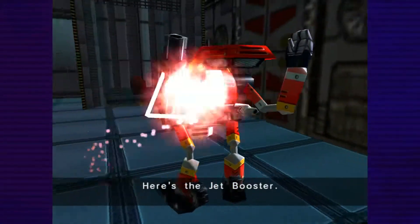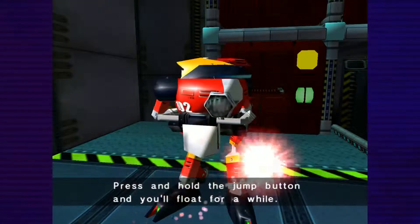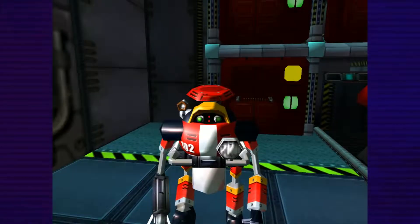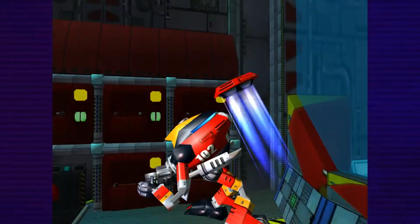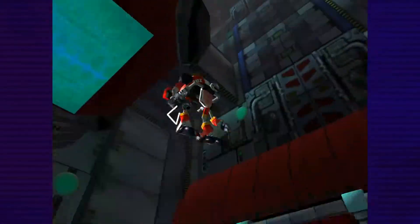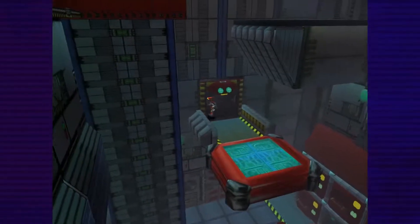Here's the jet booster — press and hold the jump button and you'll float for a while. I love how Gamma turned around — see how it's getting closer. But anyway, let's show you how the jet booster works. You press A, press A twice and you slow yourself down. That's how you do it, and that's all there is to it really — nothing else needs to be said.